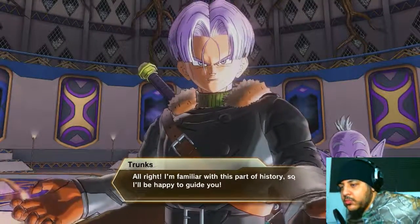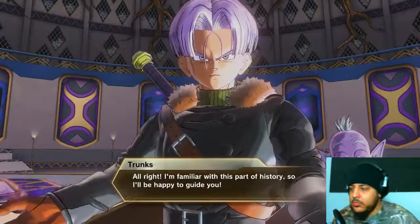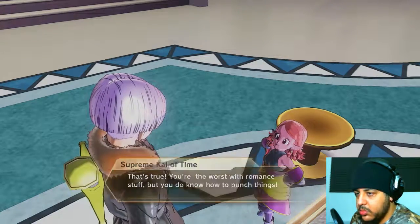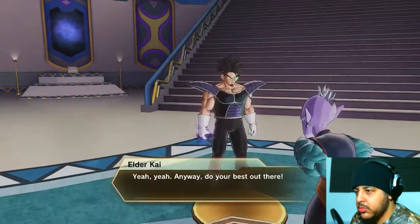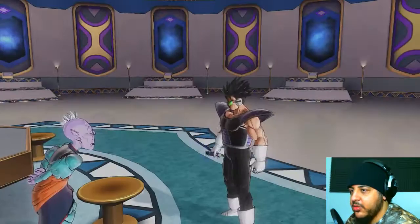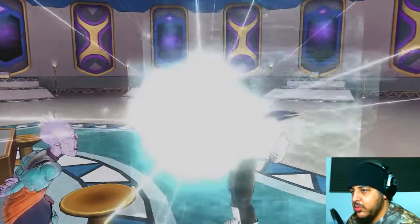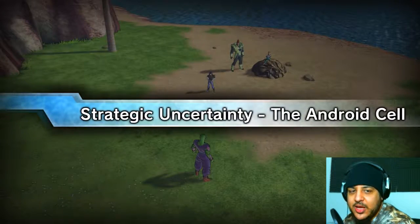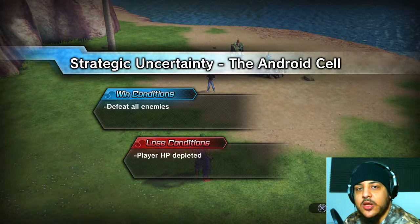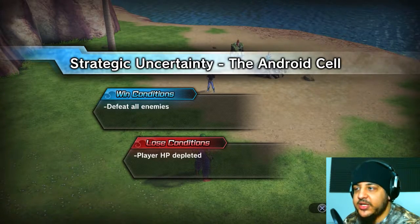'I'm familiar with this part of history so I'll be happy to guide you.' That's true, you're the worst with romance stuff but you do know how to punch things. Elder Kai is so unhelpful. Does that mean they won't get married? Who's thinking about that right now? Supreme Kai of Time — that's what she took out of this situation. We're talking about the future of humanity and the damage this could cause, close to extinction, and you're worried about two people getting married.